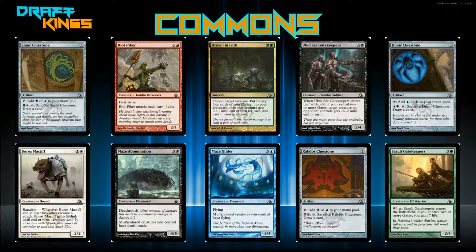Drown in Filth — one green and one black for a sorcery. Choose a target creature, put the top four cards of your library into your graveyard, and that creature gets minus one minus one until end of turn for each land card in your graveyard. It could potentially be good in a multicolored deck with lots of guild gates, but most of the time it'll just deal minus one minus one since you don't often hit more than one or two lands. It's not good enough to play.